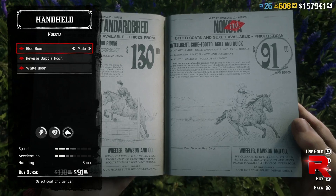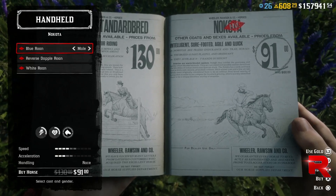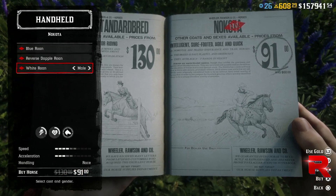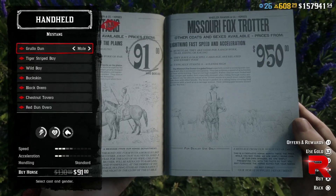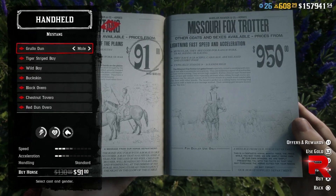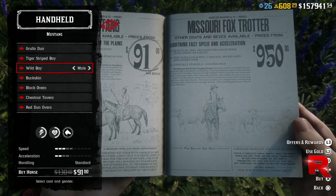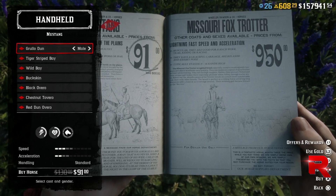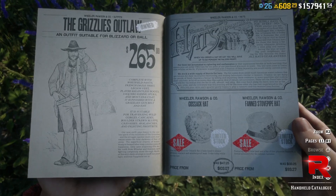Checking out some of the discounts — the Nakota horses are discounted over at the stables, make sure to check that out. Also the Mustang is on discount; it's a really good, pretty quick little horse. It is a little horse though, so for male characters it does kind of look a little silly, but it is a good well-rounded horse altogether.